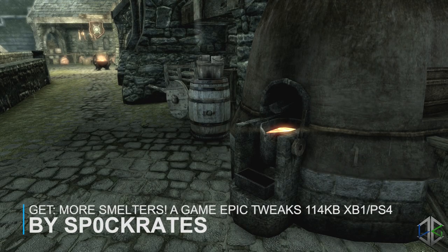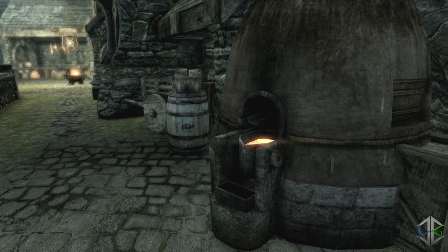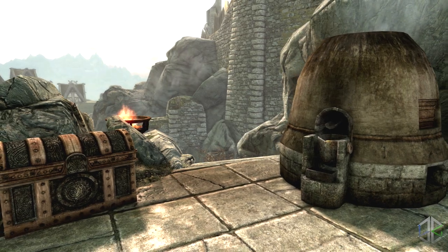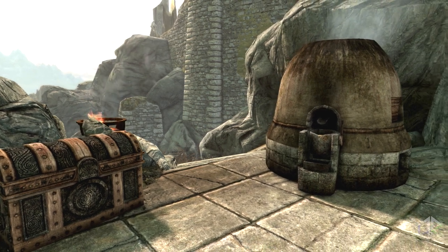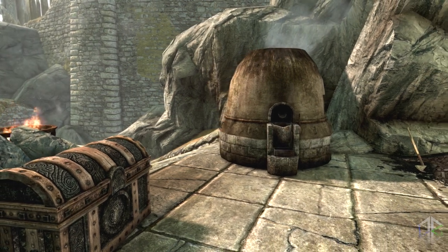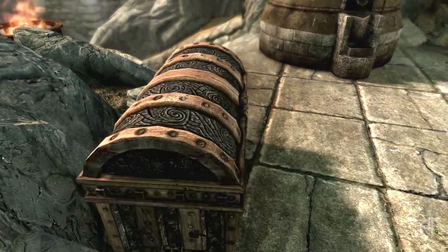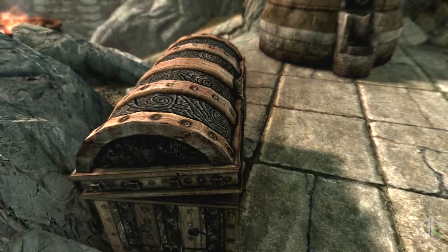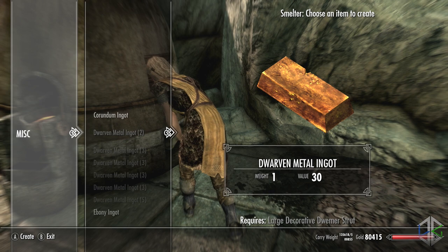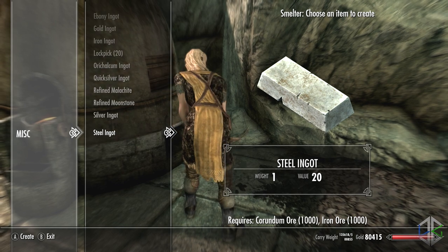Our next mod adds smelters to towns that need them, including Solitude, Riften, Riverwood, Morthal, Dawnstar, and Whiterun near the Skyforge. The new smelters are placed close to the blacksmith in each town, making it easier to smelt your own ingots and save coin. Why is this useful? For skill levelling — fighters, spellswords, thieves, and assassins all need to improve their weapons and armour, and the smelter lets you get materials without spending money. For immersion, it's simply unrealistic that certain blacksmiths have no smelter — Solitude, the capital of the Imperial Empire in Skyrim, having no smelter just wouldn't happen. And for convenience, you should be able to smelt whenever you want.